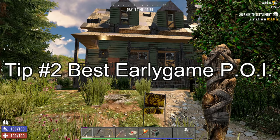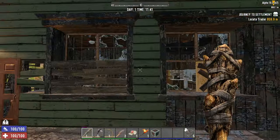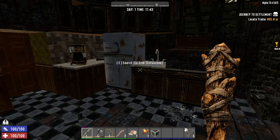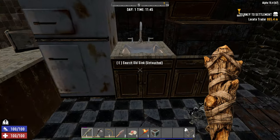For tip number two, I want to talk about what POIs or points of interest you want to be looting on day 1, 2, and 3, or even your first week. I like to focus at the very beginning on small little houses. The most important thing, in my opinion, is finding a wrench. And the best place to find wrenches is in sinks, and all houses have a kitchen.